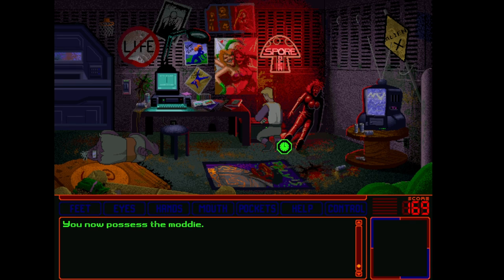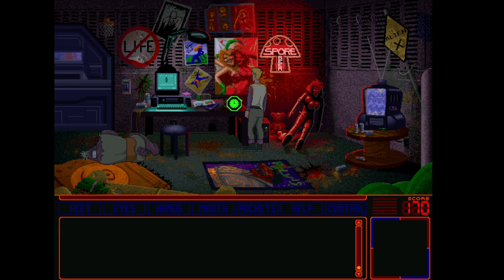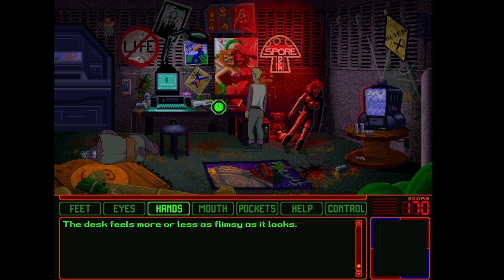You now possess the Modi. We just talked to Buster about that. You won't be needing any empty cans. A gas mask won't help you in this game. The data quarterback that we had from the endodroid hunter — the desk field.